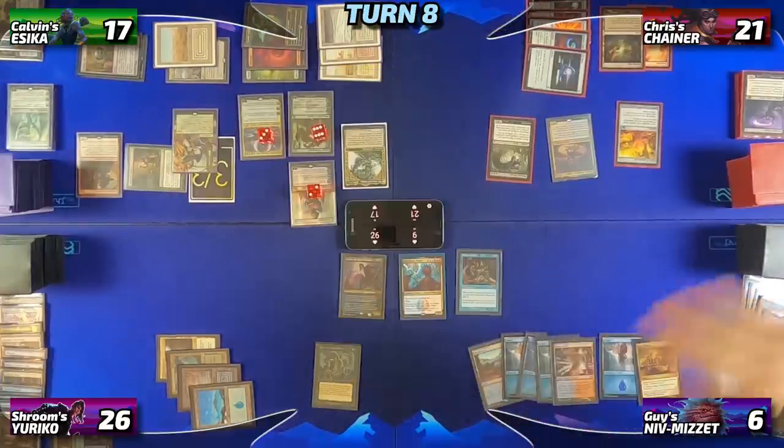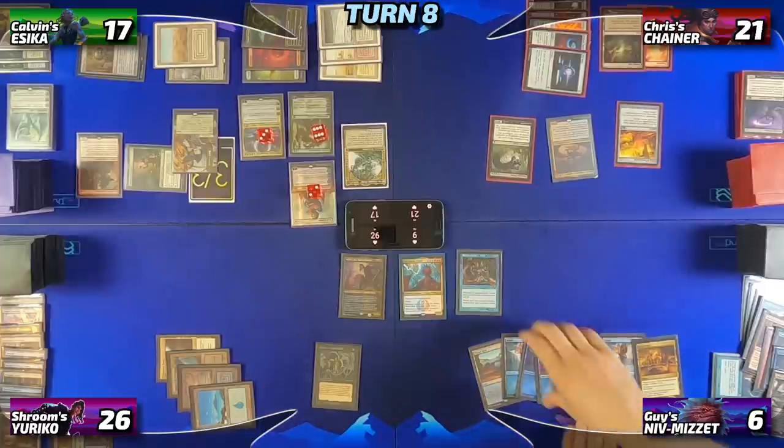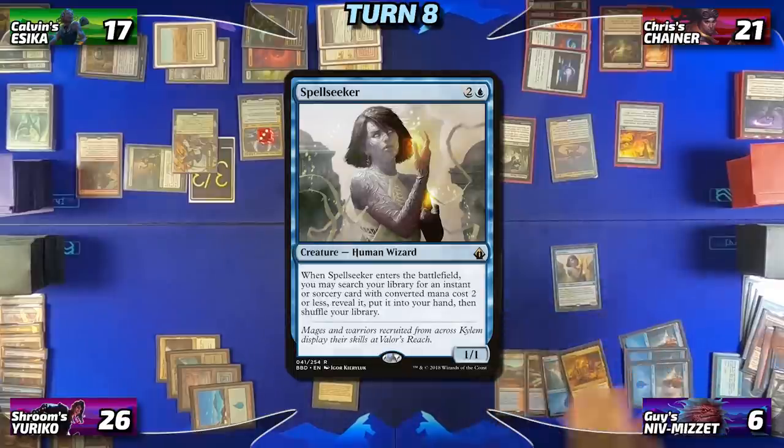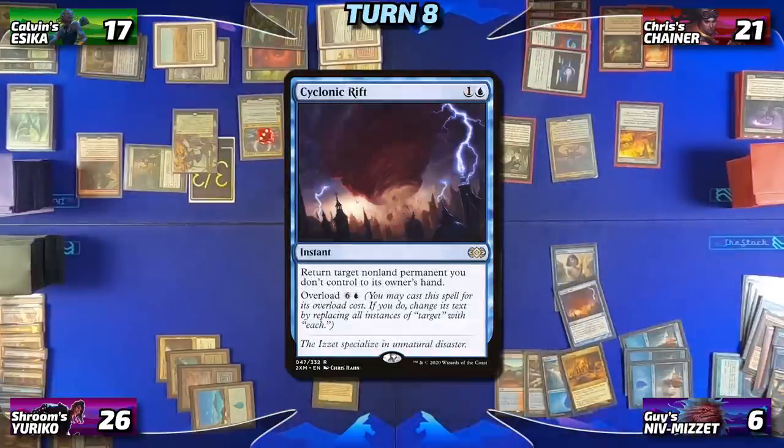Guy untaps, draws, and the table notes you literally can't Curiosity under Chains — you have to get rid of Chains first. Guy is the only person incentivized to remove it right now. Guy taps three to cast Spellseeker, searching his library for a Psychic Rift and adding it to his hand. He passes the turn. Adrian resolves his Doomsday, exiling everything except a Gush, Gitaxian Probe, Street Wraith, Force of Will, and a Thassa's Oracle, putting the Gush first on top of his library. He passes the turn.